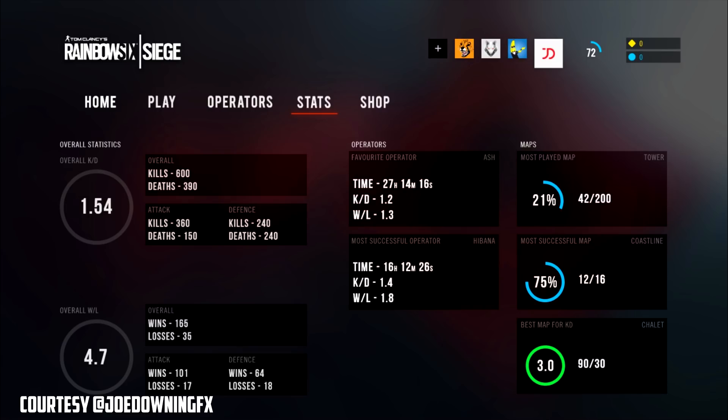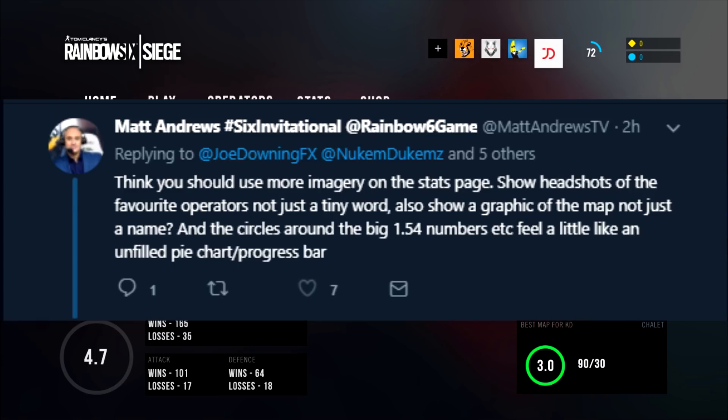I'm not sure how that's really relevant, but then it shows you your most successful map and what your win/loss percentage is on that, and then your best map for kill/death ratio.